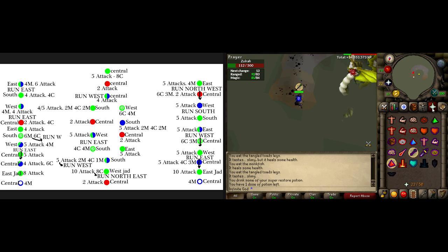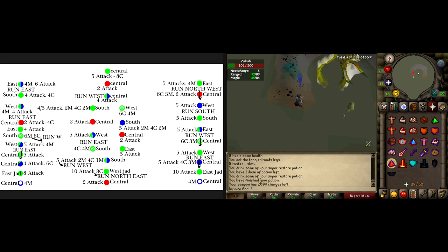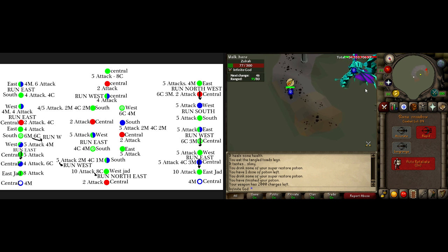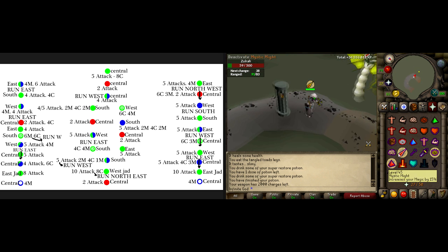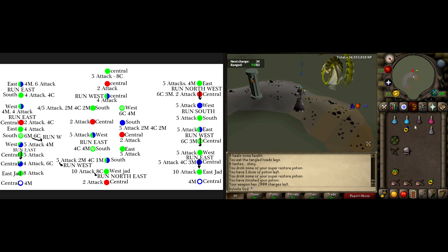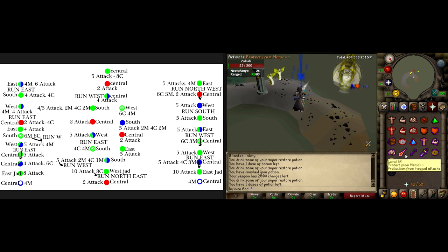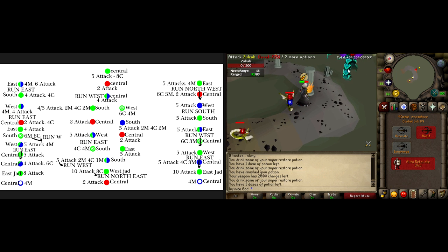For your inventory, it's recommended you bring the best food when you first start out - shark, tuna potatoes, manta rays, dark crabs. Also bring Saradomin brews, super restores, a magic potion or ranging potion depending on whether you're going range only or mage only. Also bring an anti-venom plus potion, not a regular anti-venom, because a regular anti-venom will not make you immune for long - you'll end up sipping on it almost every five to ten seconds. Do not forget your rings of recoil to kill the minions - bring two rings of recoil and of course equip one.